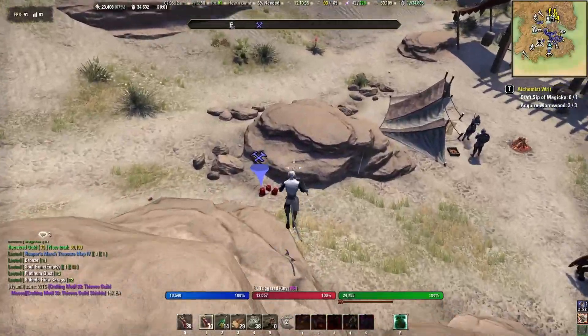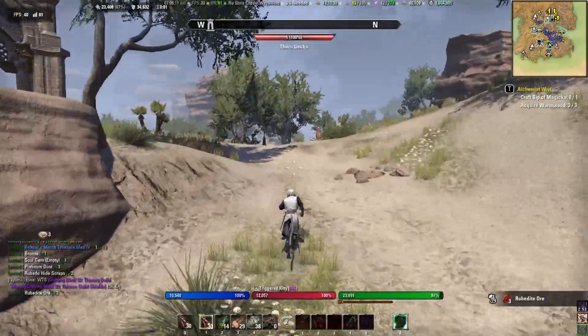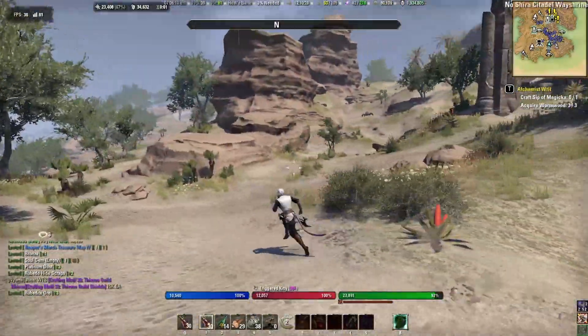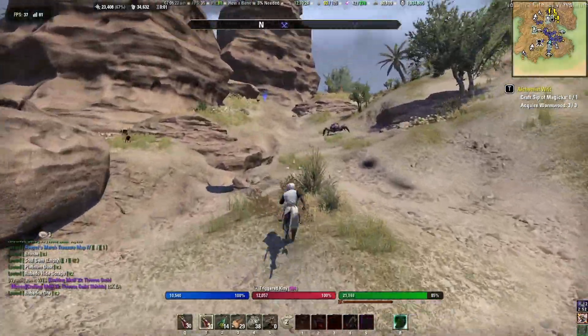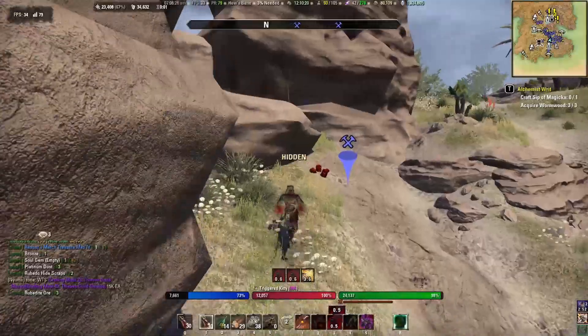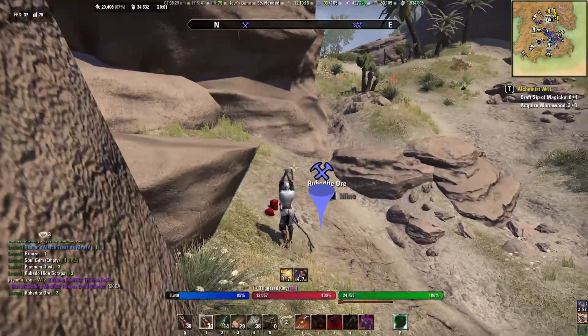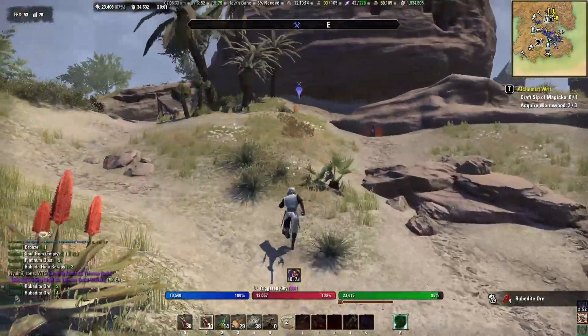Immediately when I spawn from the Wayshrine, I drop back for the node that spawns here. From here we are going to head north and go up the hill, first to the left side and then across to the right. The add-on I am using is called Harvest Map and it marks nodes that I have gathered, which makes it a lot easier to find them again.